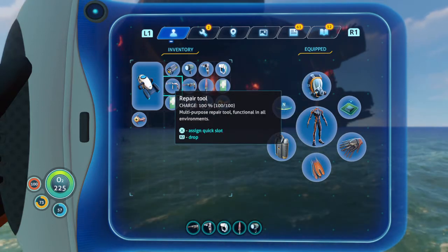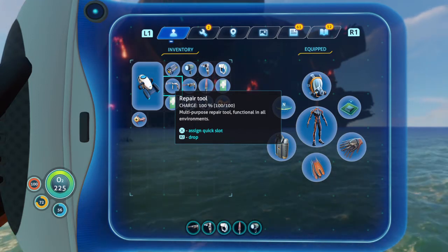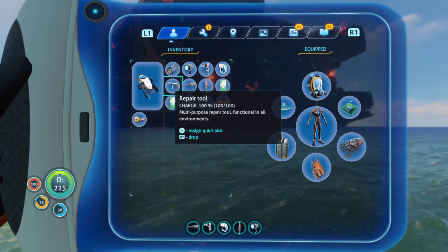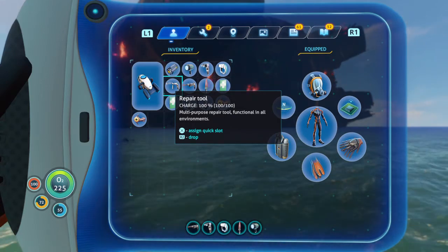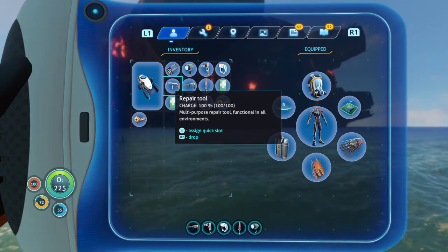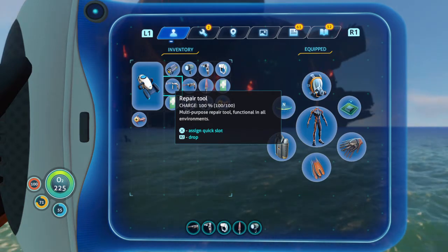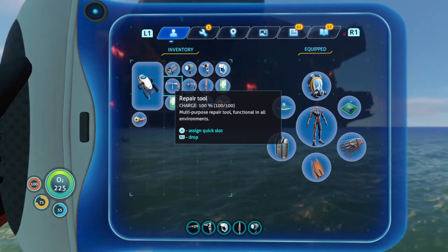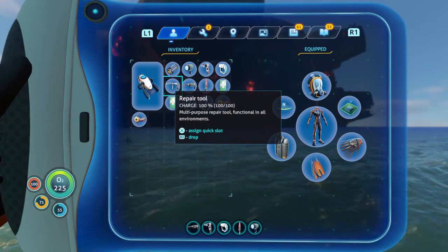The Repair Tool — this comes into play a bit later in the game, but you can get a Seamoth fairly quickly. Vehicles can get damaged fairly easily from a variety of sources: you can get attacked, or bump into rocks and terrain. So keep the repair tool on you at all times.